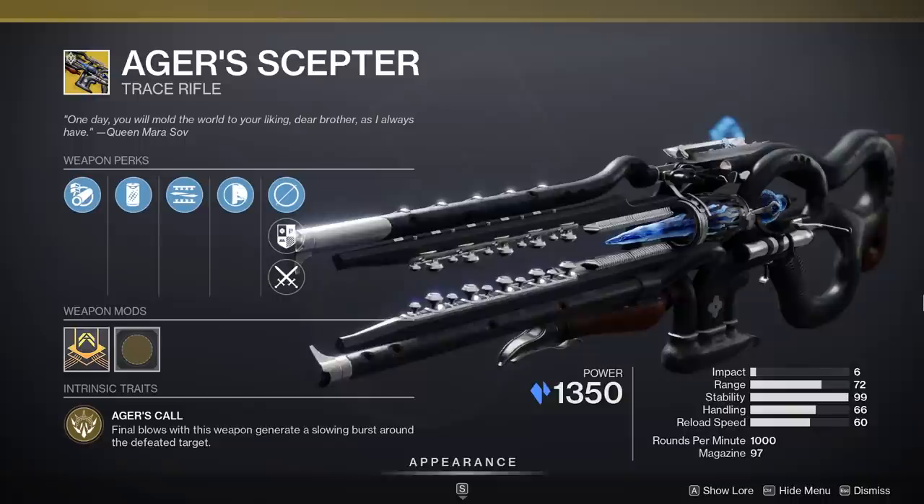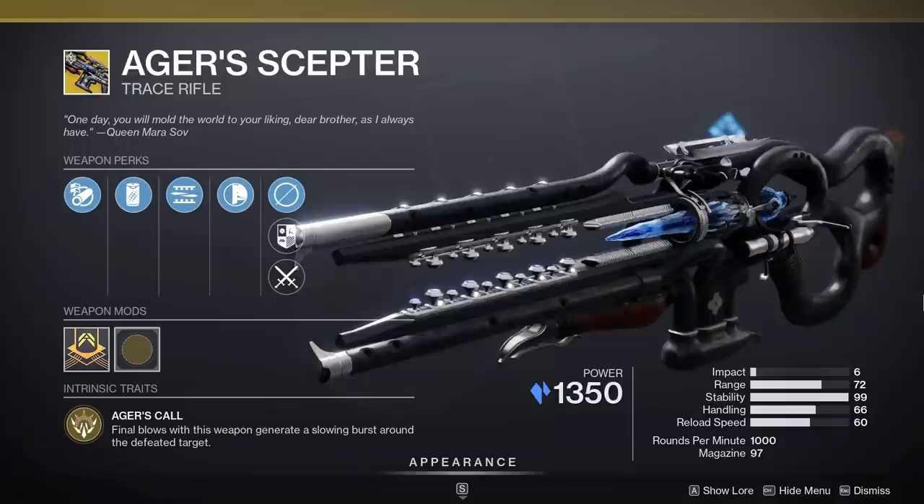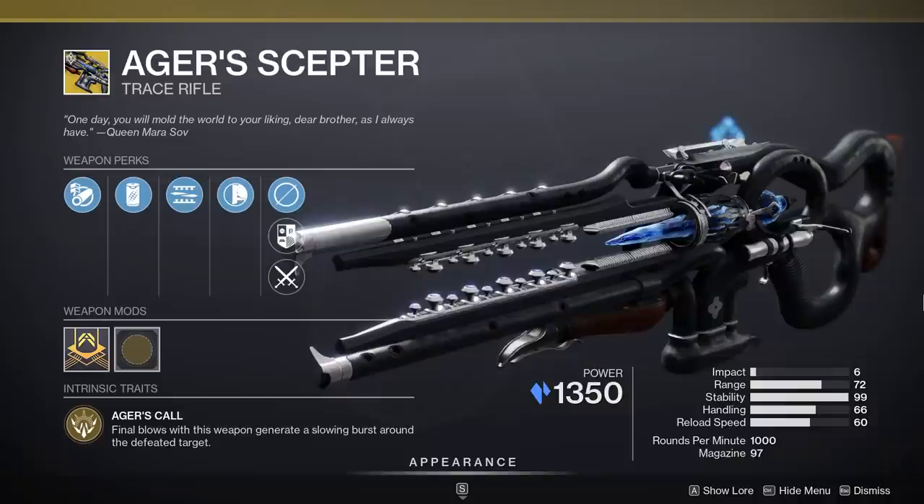Next up, the Ager's Scepter — probably limited to people running a stasis build. I've mentioned Void 3.0 is very hot right now, and one of my loadouts is Void 3.0, but stasis builds are still very terrific in endgame PvE and not to be slept on. Ager's Scepter is an ideal pairing for a stasis build.